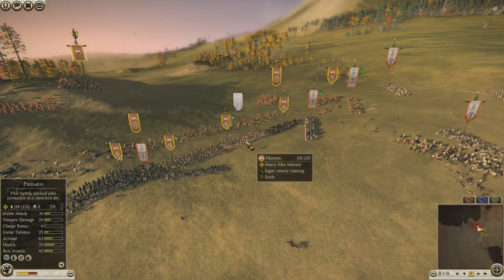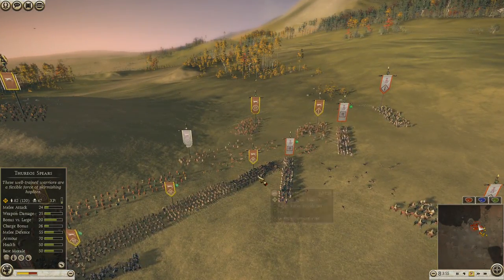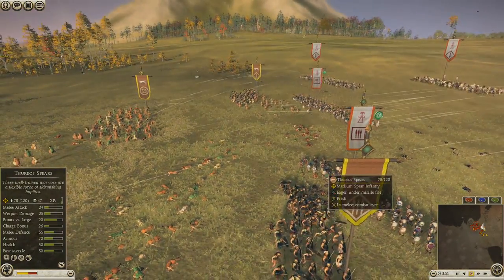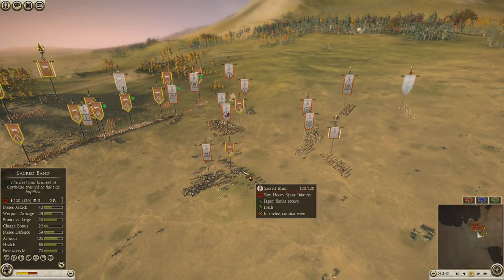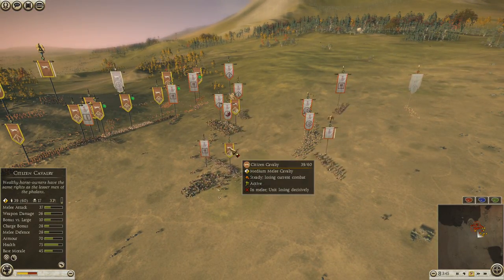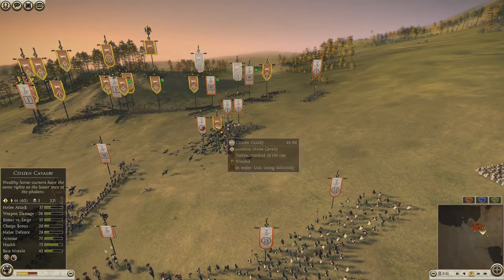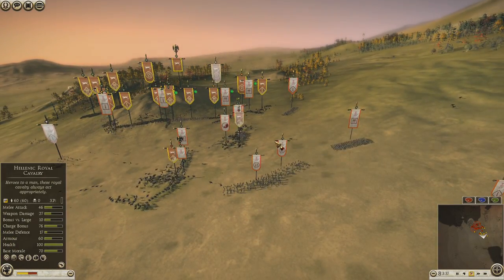He's doing the smart thing by not engaging my pikemen. He's got pikemen there that he wants to use to sort of pin my swordsmen with. At the same time I charge my Citizen Cav in but he reinforces, and I can't really do much damage to his slingers. I took his slingers out of commission — well, not really. I never got to his slingers.